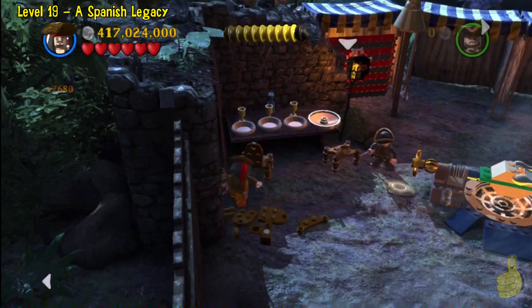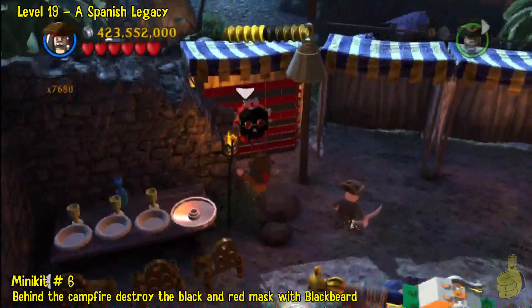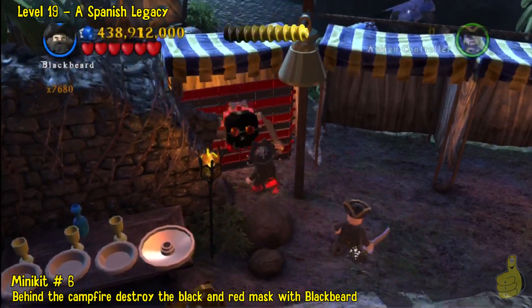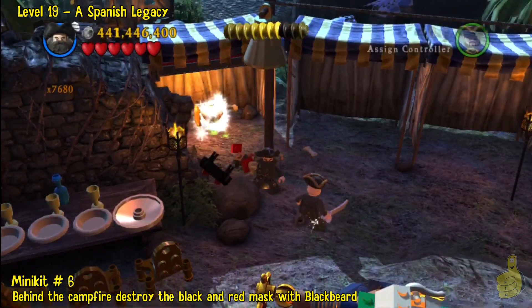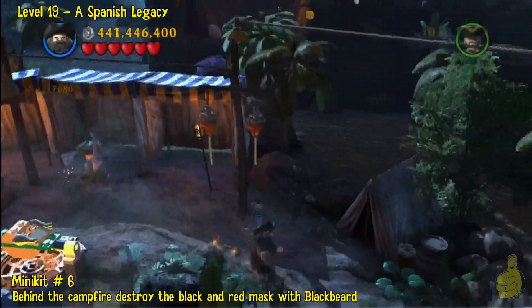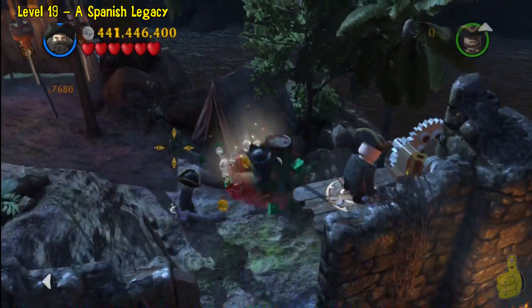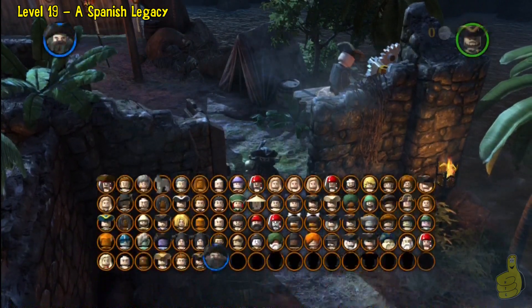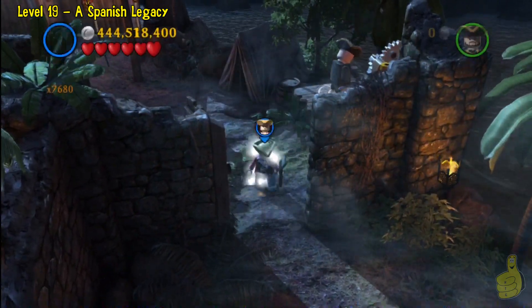Once you get everything built and you're all ready to go, you need to spin that turkey around and cook it. But before we do that, we're going to use Blackbeard's Special Power to open up this back area and slide in and steal that minikit — that's ours for the taking. There's a buddy up there that's sleeping, so we'll just go ahead and let him rest and move along.